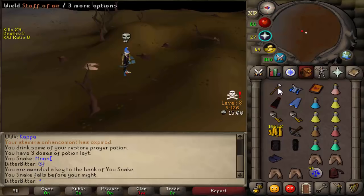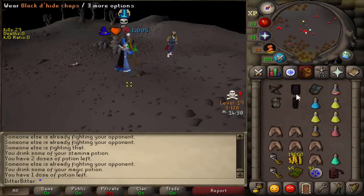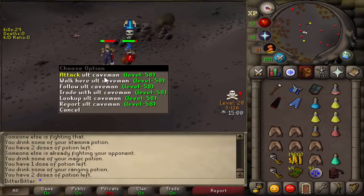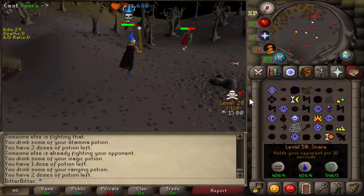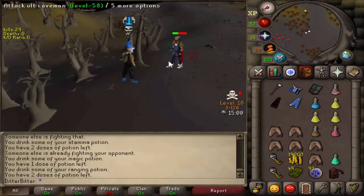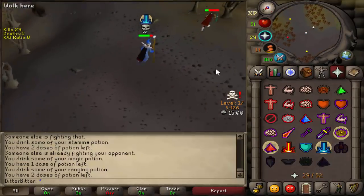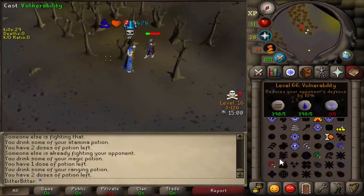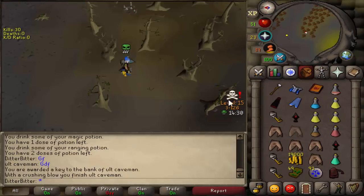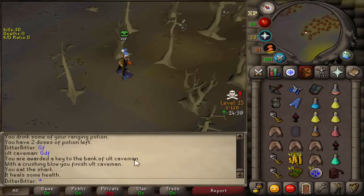Oh, blue d-hide vambs - what the fuck. Caveman only? Do we slay him? I'm just going to slay him, I'm low on supplies anyway. Might as well get a kill, right? He's got an MSB on me. Oh wait, this is an Ultimate Ironman - Caveman Only. Oh, now we have to kill him just for the name. Good fight. This guy had two emblems! He's doing Willy Slayer - this is why you attack everyone. That's bank. Oh, we need 21k cash as well. Well, that was worth it.